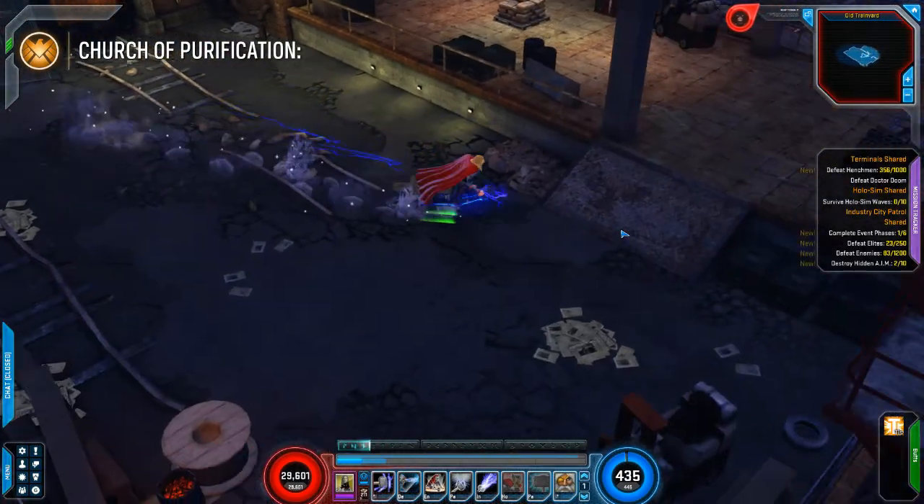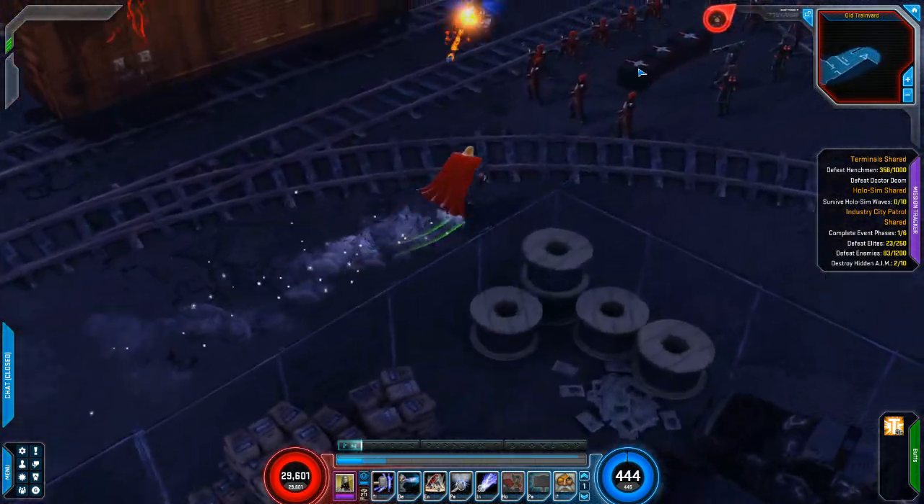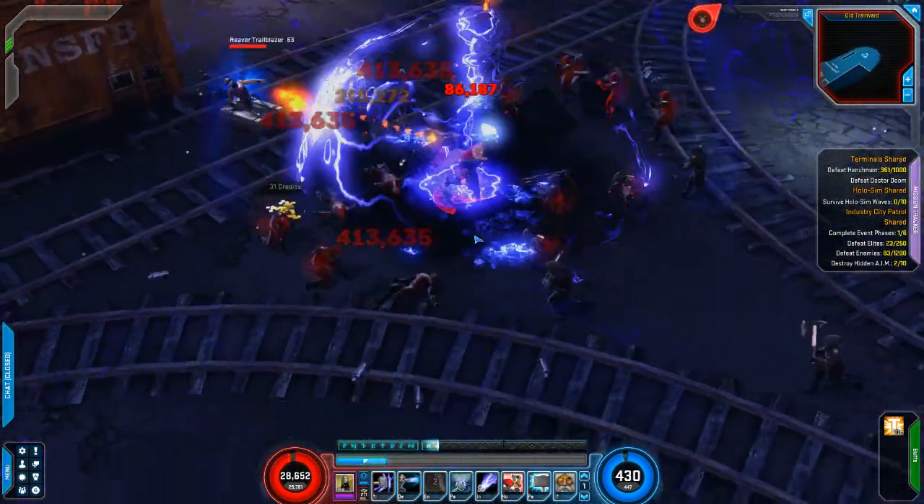I've been swapping around a lot of artifacts between heroes now that I've got quite a few of the rare ones, and I'm trying to remember if he had a couple more special ones that might have been given to other heroes. He's definitely not as tanky as he used to be — he's still pretty good, just not as tanky as before. I would like him to be a little bit more tanky.